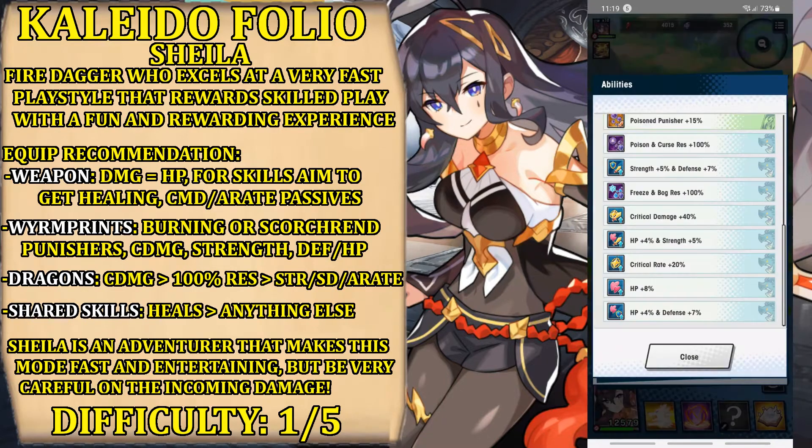In terms of dragons, my choice was quite spread. I got very lucky getting critical damage early on — this is the best choice for her since she always crits, so maximizing critical damage is ideal. Then I would say strength, then skill damage. Critical rate is not as much needed — it is probably the worst choice. To recap: critical damage, strength, skill damage, then HP on death, which can be helpful because, as I said, she's quite fragile. You do need some resistance if you can afford it.